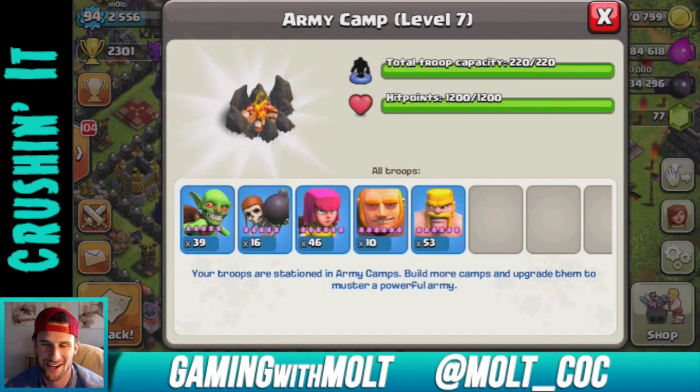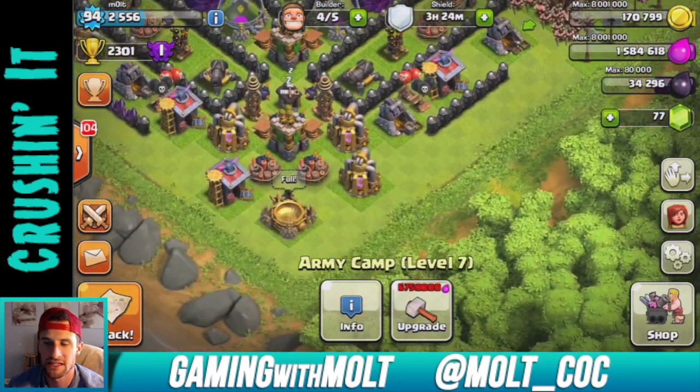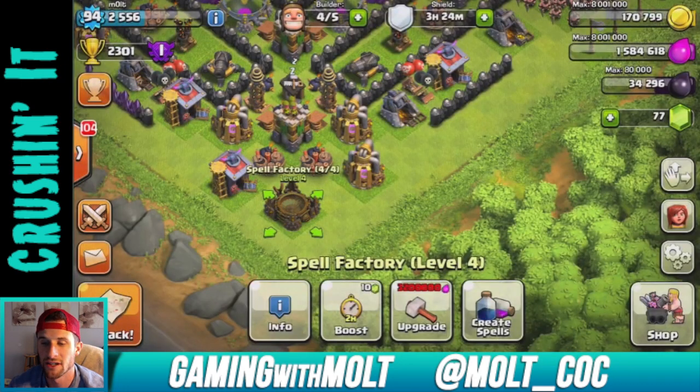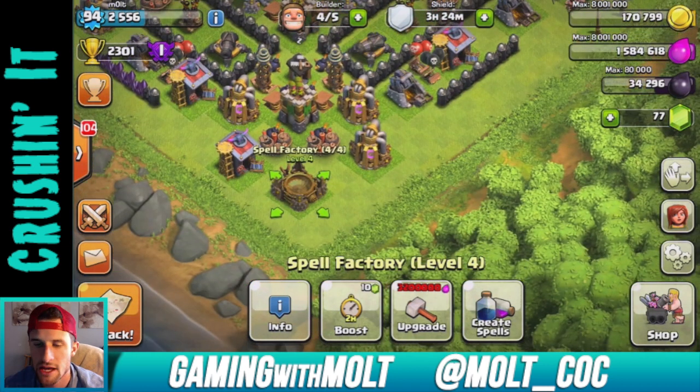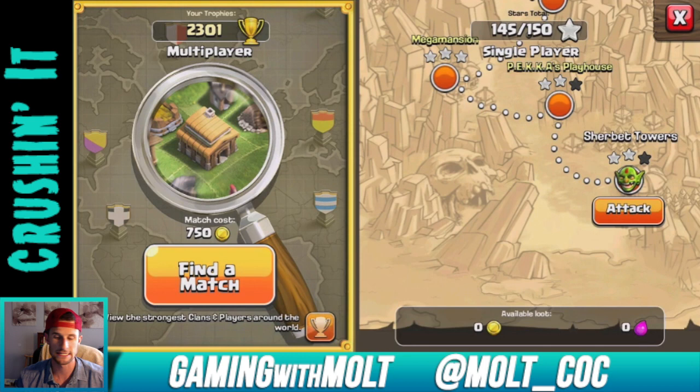I've been running with a wall breaker-heavy army composition — a whole bunch of wall breakers to get my troops in, and giants to distract all the defenses around the outside. I'm not trying to use expensive army comps. We have a bunch of lightning spells to help get rid of mortars and maybe wizard towers, and of course clan castle troops, because they are the worst — especially dragons.